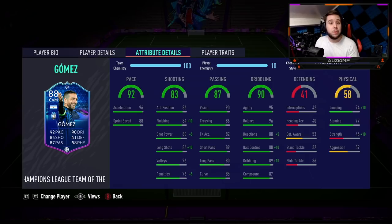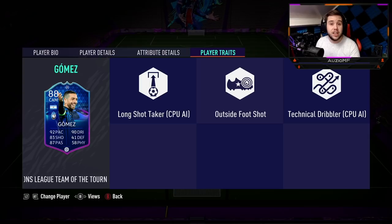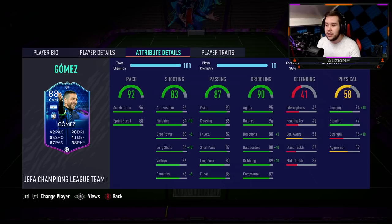96 acceleration with the 88 sprint speed is absolutely insane. Shooting ability is 86 attacking positioning, 94 finishing, 85 shot power with 96 long shots. He has the outside foot shot trait — if he had the finesse shot trait it would make life 10 times easier. He's got 76 volleys and 81 penalties. Passing is pretty good: 89 short passing, 90 vision, 86 crossing, 82 curve accuracy, 80 long passing, 85 curve. But his main feature is that dribbling: 95 agility, 96 balance, 93 reactions, 98 ball control, 99 dribbling, with 87 composure.